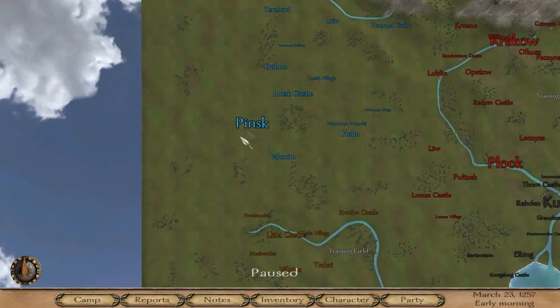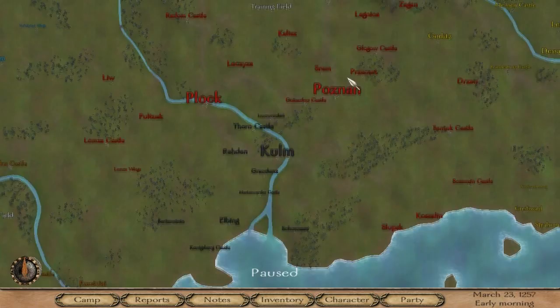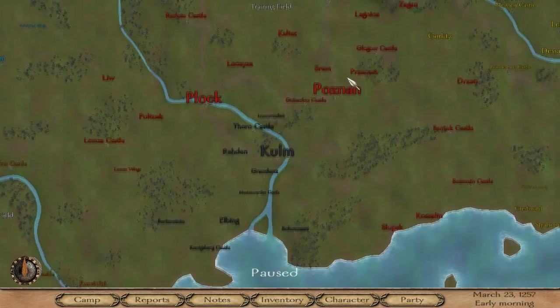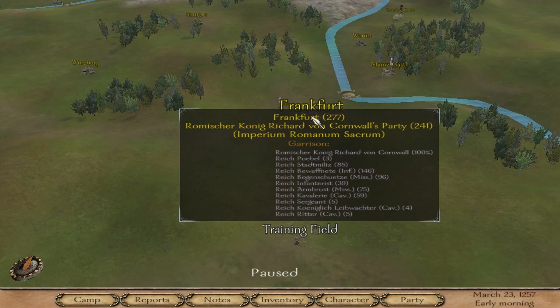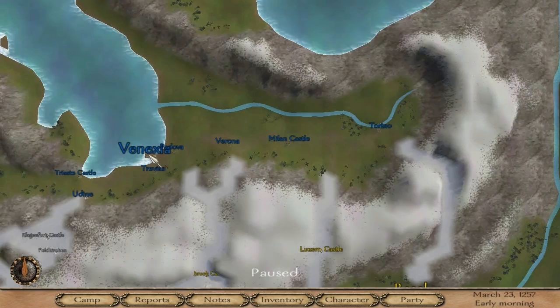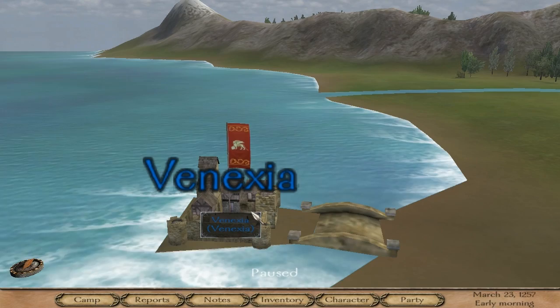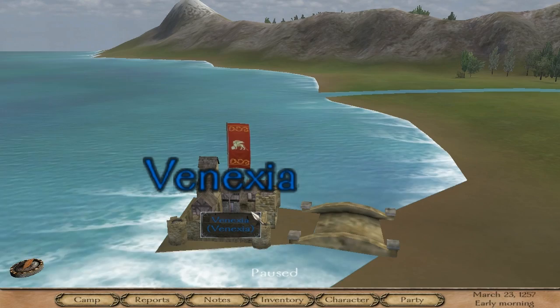Now we are viewing the map. They've done quite a nice job with the map — the factions are spread out very well. In the middle you have Polonia or whatever you want to call it. The yellow over here are the Romans, which is definitely a faction I'm interested in playing. Up here you have Venexia, and it's actually right across a bridge, which is pretty neat — I wonder if it's going to be kind of like a cutoff point.